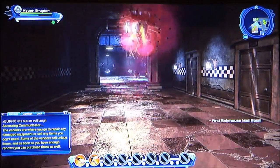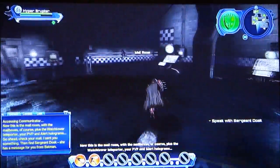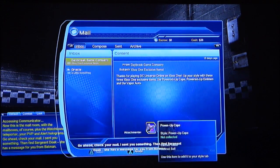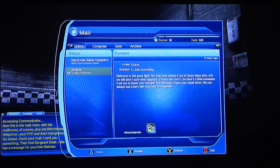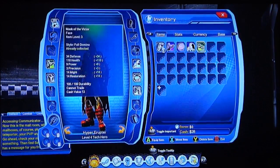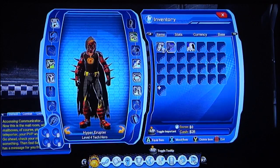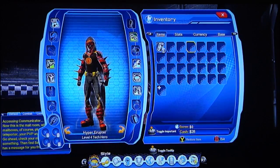Let's check out the mail room. This is the mail room with the mailboxes, plus the Watchtower teleporter — your PvP and alert holograms are here. I saved you something — she has a message for you. I got a mask! I need this mask. I also got the power-up emblem and the K emblem that I'm not going to use, but I'll have it equipped.